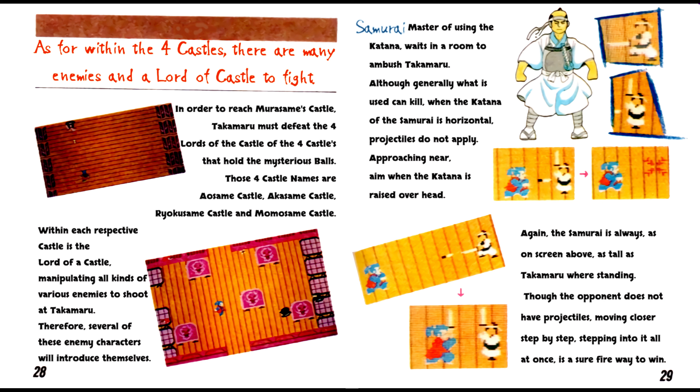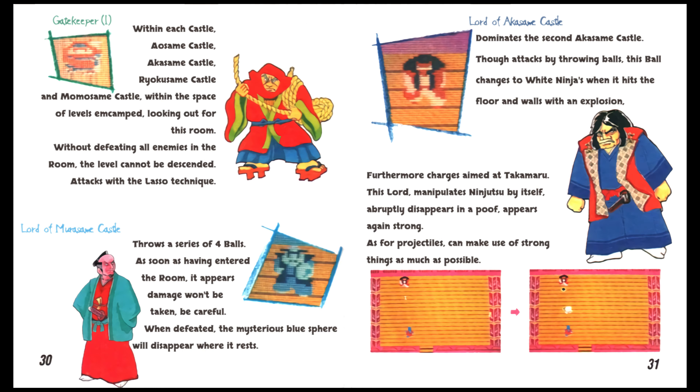Samurai: master of using the katana, waits in a room to ambush Takamaru. Although generally what is used can kill, when the katana of the samurai is horizontal, projectiles do not apply — aim when the katana is raised overhead. The samurai is always as tall as Takamaru when standing. Though the opponent does not have projectiles, moving closer step by step and stepping into it all at once is a surefire way to win. Gatekeeper 1: within each castle — Aisama, Akasama, Ryokusama and Mamasama — within the space of levels encamped, look out for this room. Without defeating all enemies in the room, the level cannot be descended. Attacks with the lasso technique.